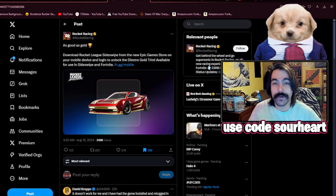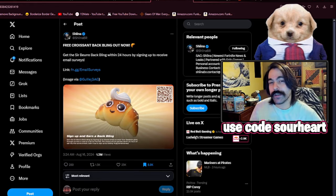Kind of funny, considering the Web 3.0 and NFT people failed to deliver on that promise. There's also a free back bling that you get for signing up for email surveys, and the link is on the screen right below. I believe this back bling completes a skin set that was already released, so it's kind of funny that Epic Games decided to do it that way.